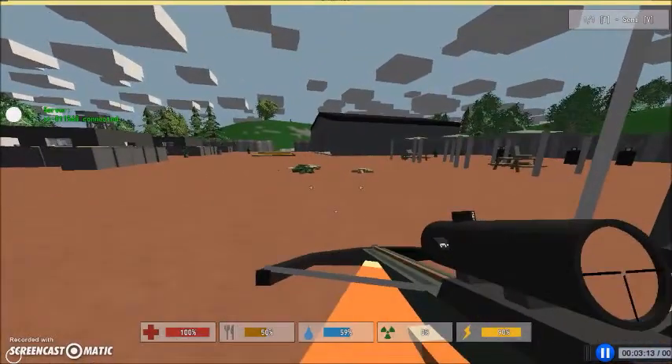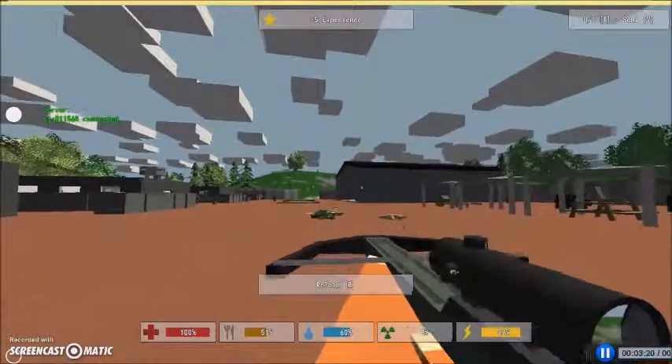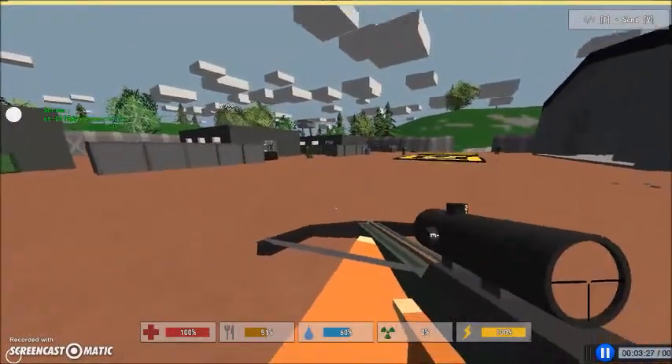The only way the zombies will detect you is if you're very close to them and they can actually see you. Otherwise, this is probably the best weapon to use, because it doesn't make a sound. It comes with a scope by itself.